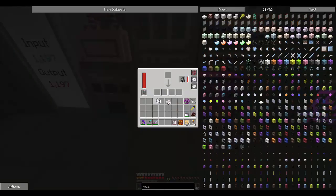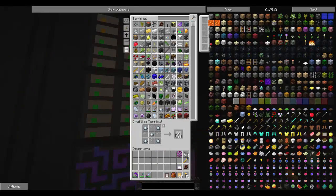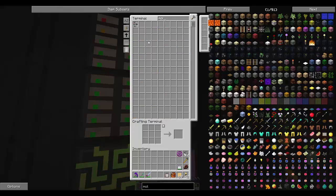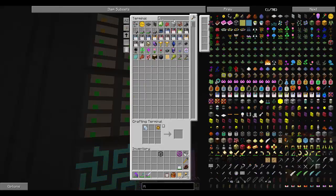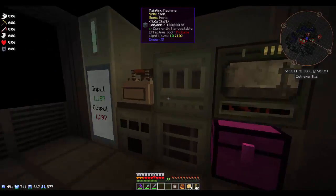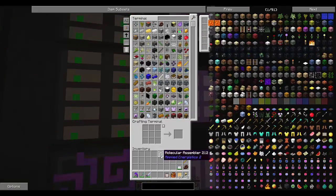Let's throw this dust back in here — a couple of those, that's going to be good. We need fluix crystals — I think we have to grind up the regular fluix crystals to make the dust. Let's throw one of these in there. We only get one dust out of it, so we won't be able to make more than one molecular assembler right now anyway — that's fine. We need an ME interface, but we need cores for that too, and we need fluix dust for all the cores. It's formation and annihilation — fluix dust for both of them — from a regular fluix crystal.